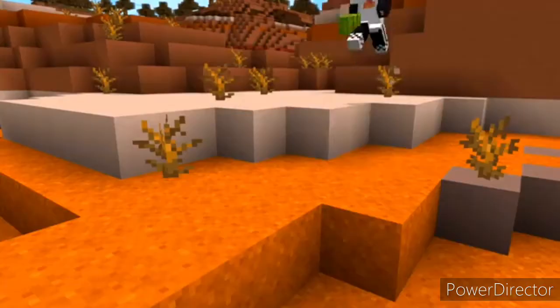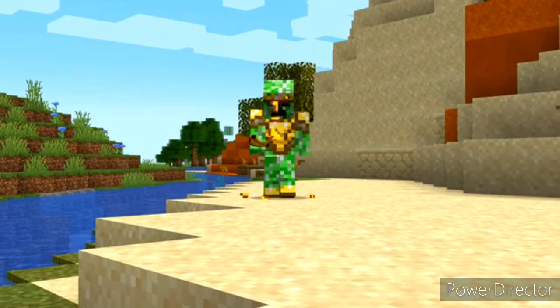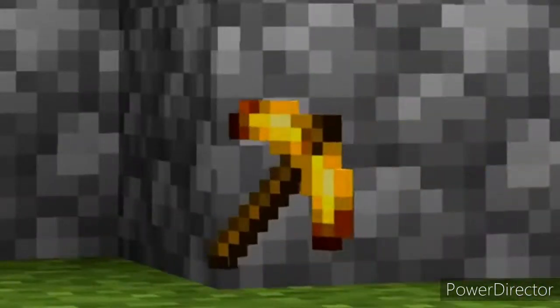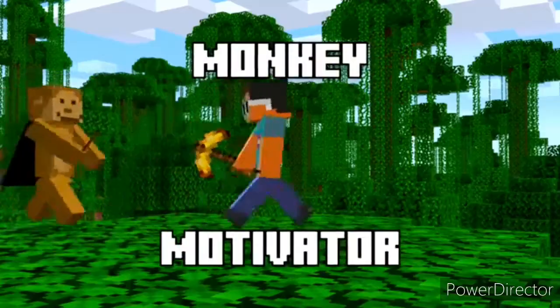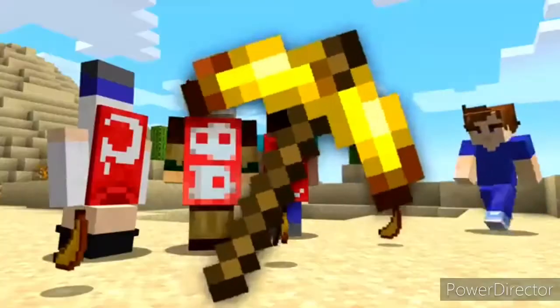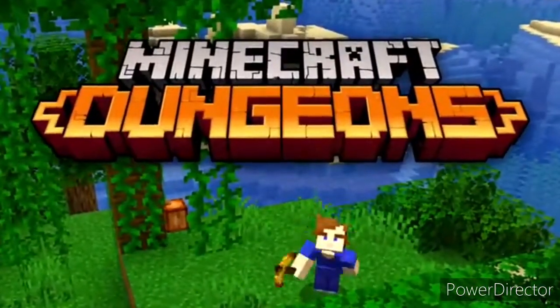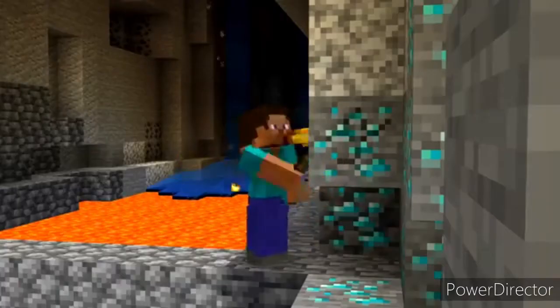Number one: Minecraft has apples, berries and melons, but another fruit that was going to be added was the banana. However, you couldn't eat them because this was a banana pickaxe — this is not a joke. It was going to be called the Monkey Motivator, and the art director said it looked exactly like a banana on a stick. Mojang really were going to add a banana pickaxe to jungle areas in Minecraft Dungeons.